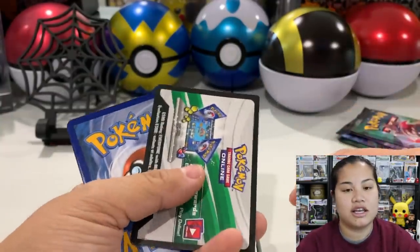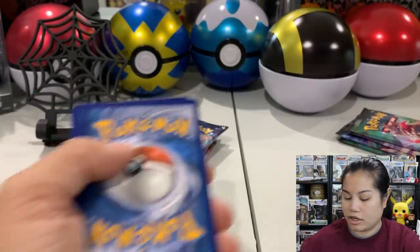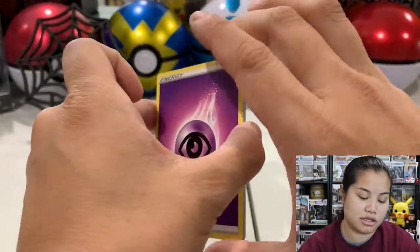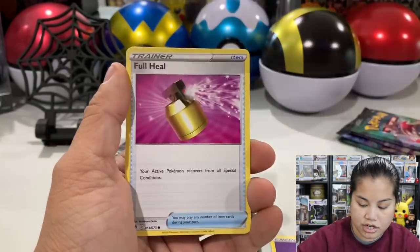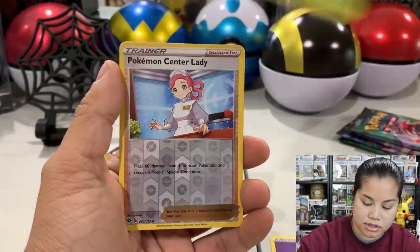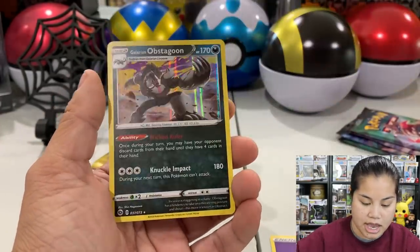Pack number one - I almost got excited because I thought I saw a white code card, but they all have white code cards. I'm going to save code cards to the side since I'm working on selling them. Energy, Roar and Bike Trainer - this set has a ton of trainers because it's such a small set. So this was a 22 gram pack, our reverse holo is a Pokemon Center Lady and we got a Galarian Obstagoon.